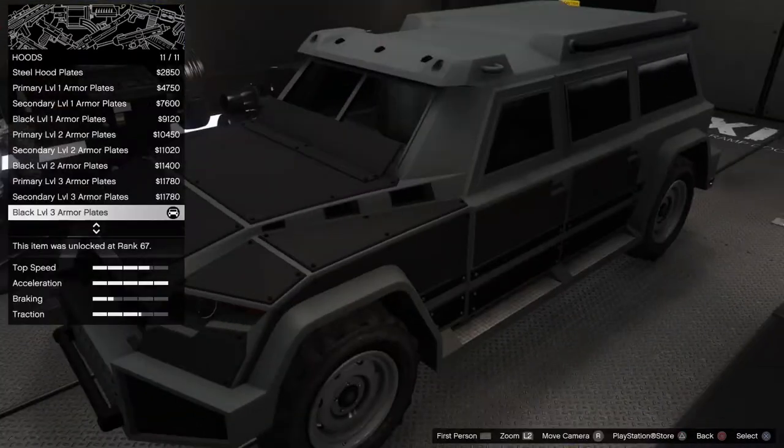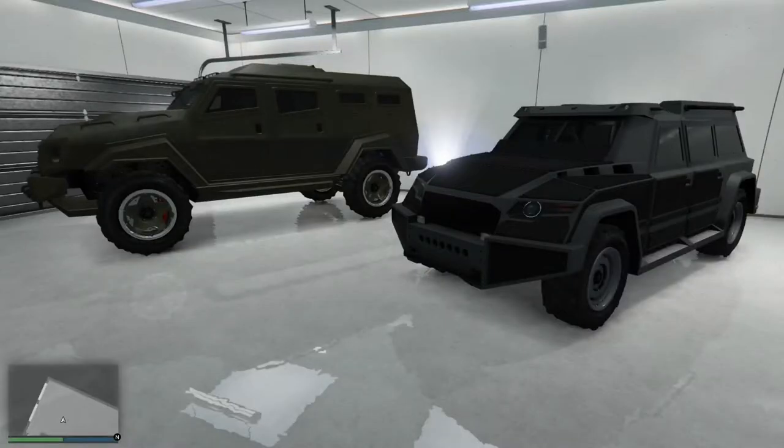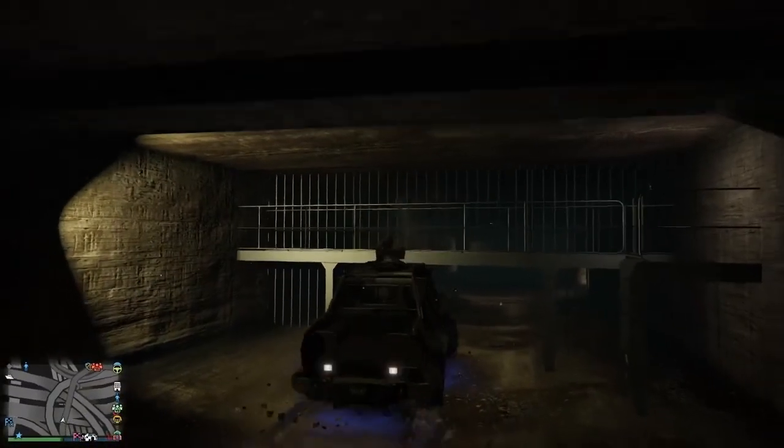The windows in this vehicle are not bullet resistant, so it may make sense to apply tint. The rival to this vehicle is the classic Insurgent. Here they are side-by-side — you can see that the Nightshark is a little bit smaller. Although I thought the Insurgent wouldn't make it through, it did. Not so for the custom Insurgent.